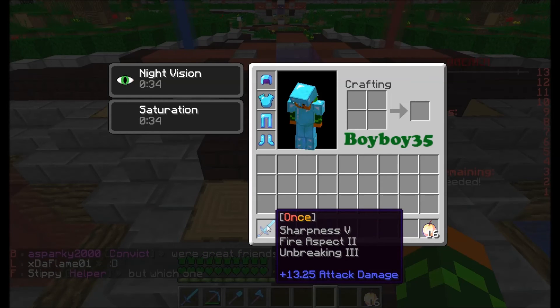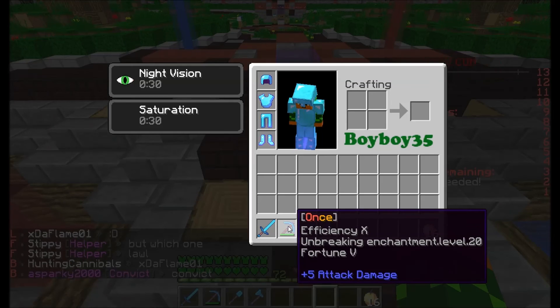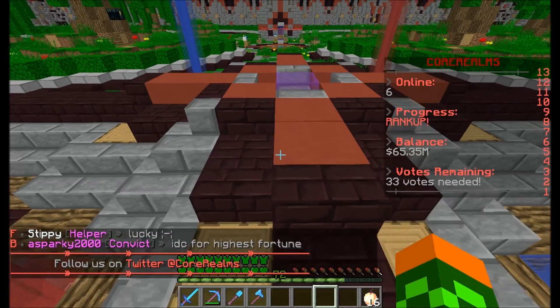I'm not sure we need this pickaxe cause the pickaxe is too OP. And now the pickaxe — BAM! Efficiency 10, Unbreaking level 20, Fortune 5. Oh my gosh, this is amazing.